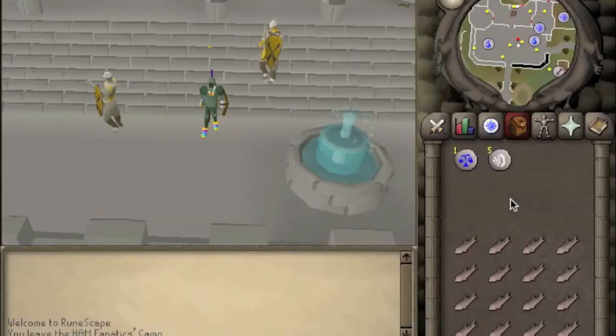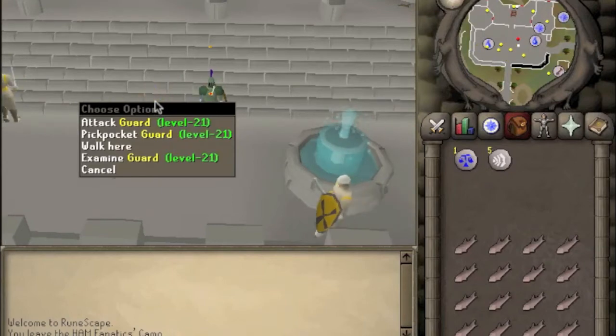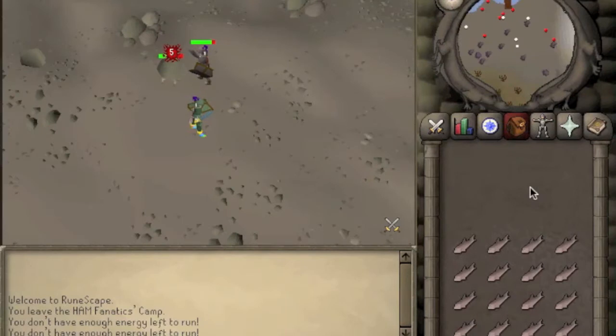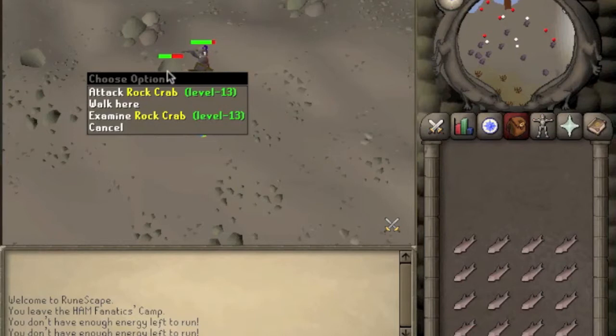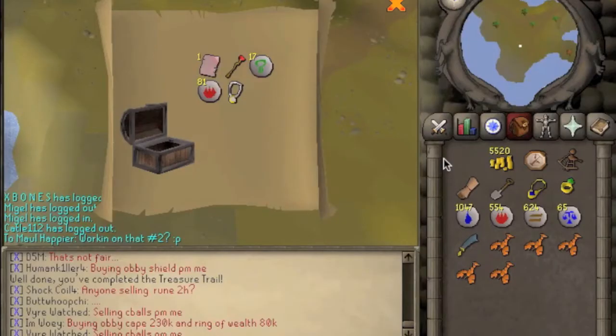There are two really good places to get clues. The first place is level 21 guards at Varrock Palace. The second place to get level 2 clues is rock crabs — these level 13 rock crabs have high health and are great for training stats. This is a good way to get XP while doing clues at the same time. I highly suggest these.